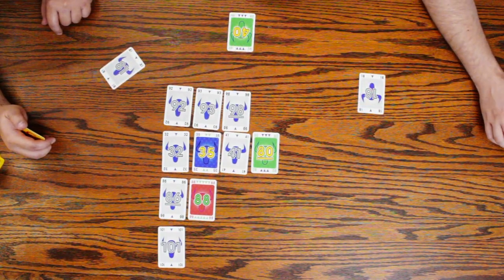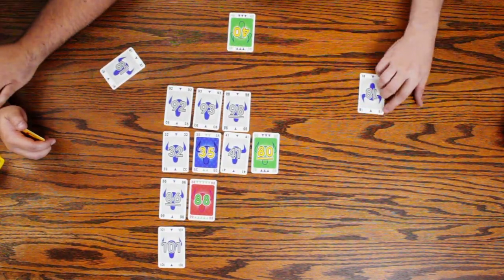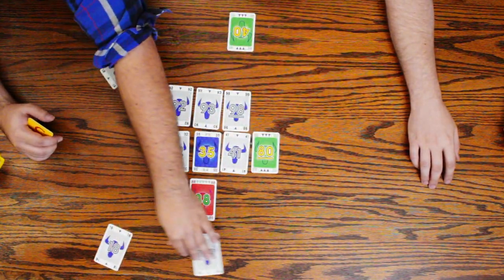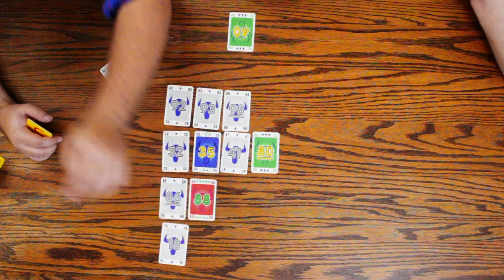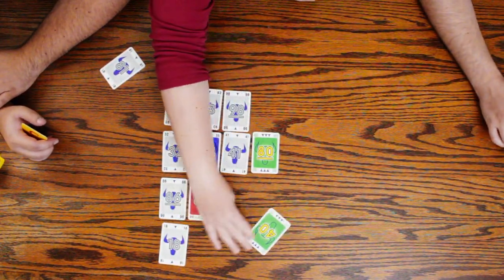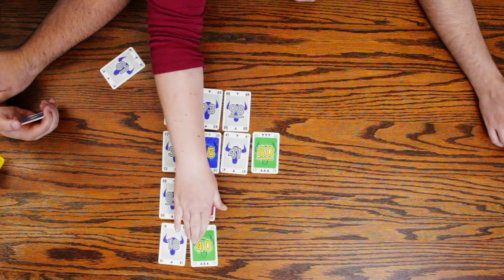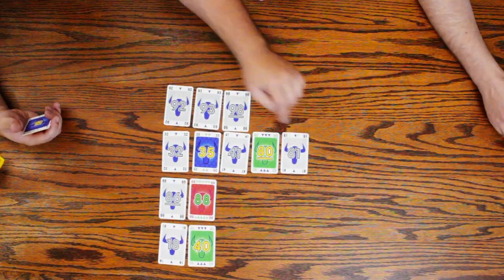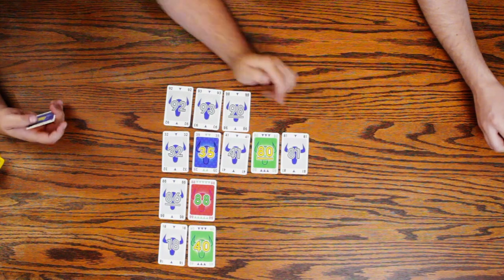I wonder who's going first. You want to give me that 101? You're taking the 101 Dalmatians. 18. I guess my 40 goes next to the 18 — so much for me putting a low number. And the 81. I'm making this the first row of five. Now the next person who places a card over here will take it.